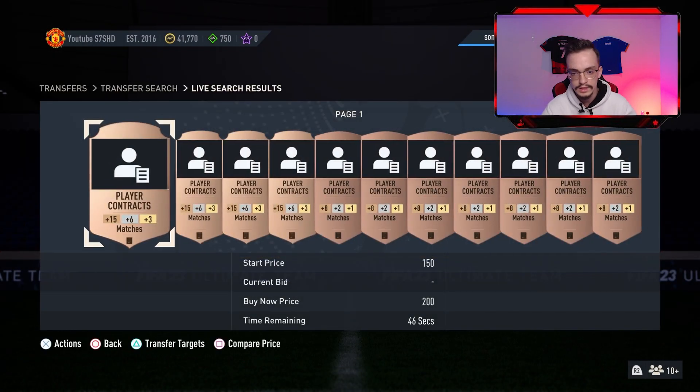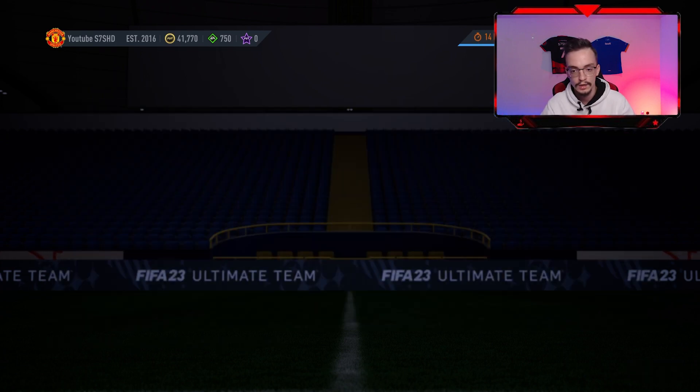The Bronze contract is the same price, but it only adds 3 matches to your Gold player, 6 matches to your Silver player, and 50 matches to Bronze players. These aren't very useful because you can already get a Gold contract for 200 coins which gives your Bronze player 28 matches.